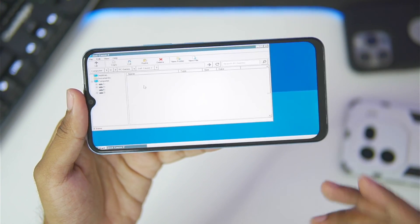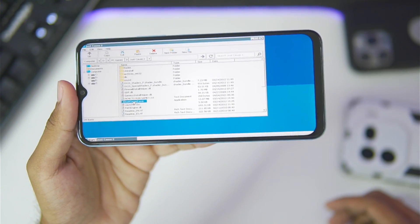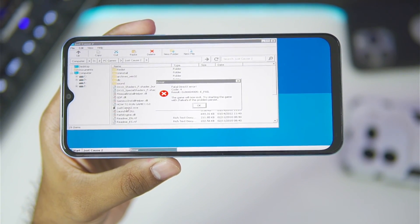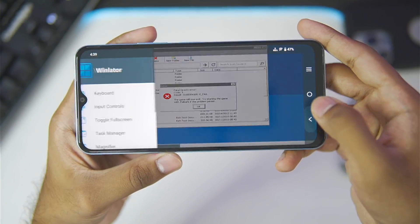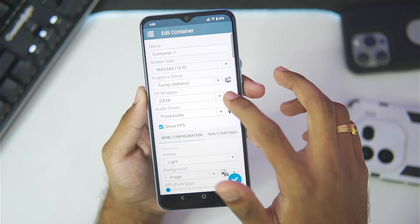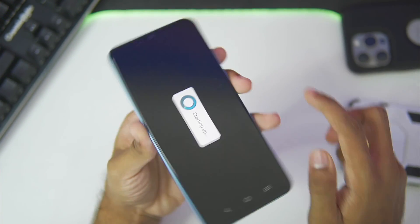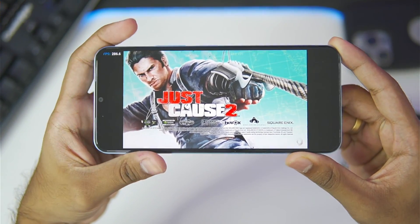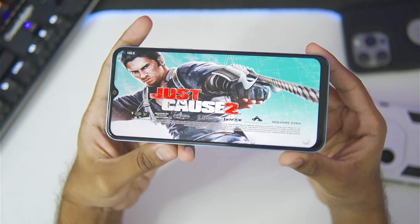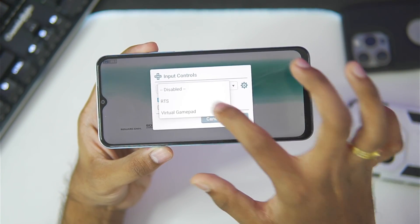Let's start with Just Cause 2. For Just Cause 2, you'll need to set a different version of DX Wrapper if your game doesn't load. I launched the game and it showed a DirectX error. To fix this, exit the game, go to DX Wrapper, and set the DXVK version to 0.96. This will ensure the game successfully boots. As you can see, the game now boots successfully — you can change DXVK versions if you face any errors.